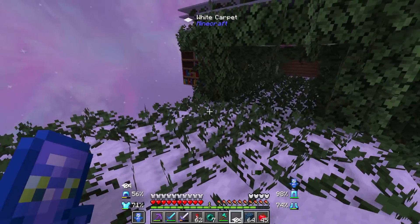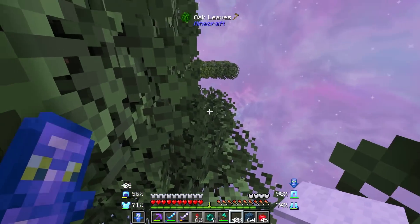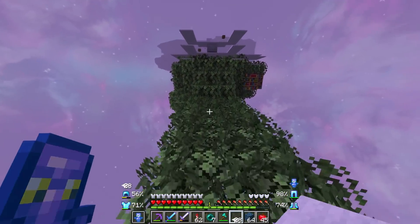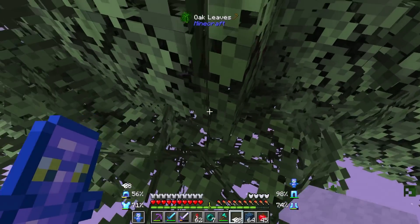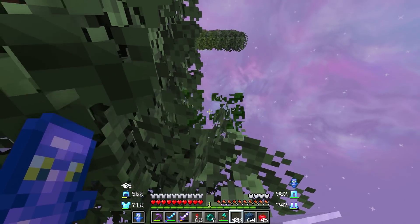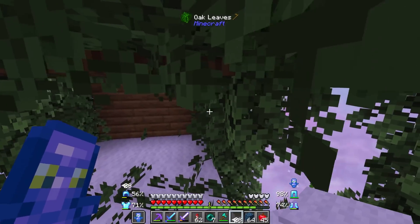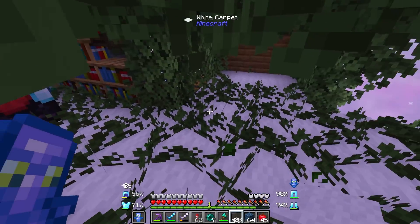I believe endermen can still spawn over here, which is kind of a nuisance, but there's not too much I can do about that. I also need to get that chest. The big part is getting over here and flipping the switch and hoping everything is where it needs to be. I need to remove this so that way they don't decide to teleport to it — they won't spawn on it but they could teleport. And we should start seeing endermen flowing any time now.